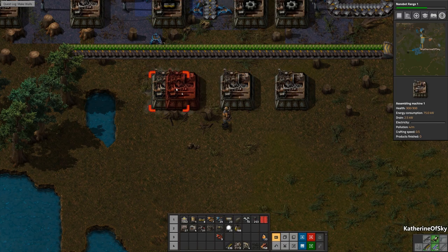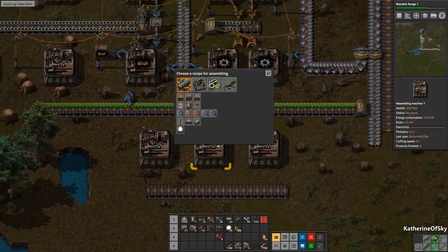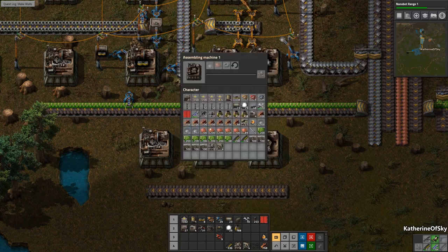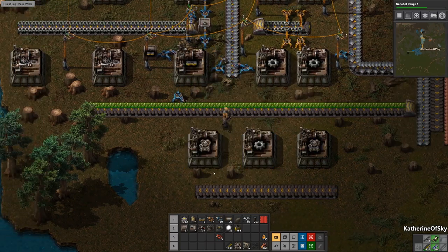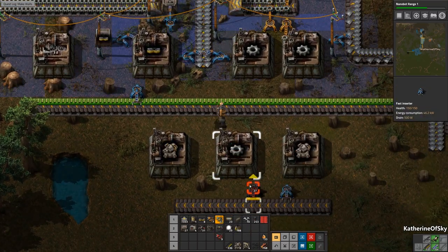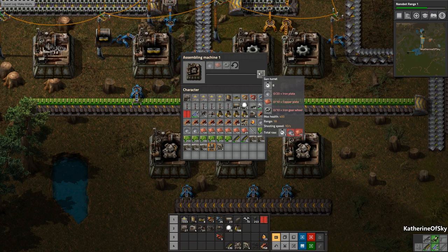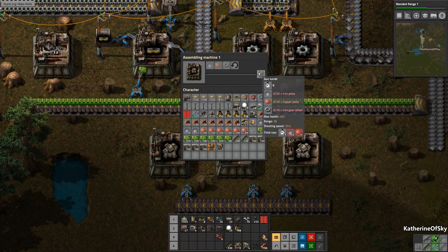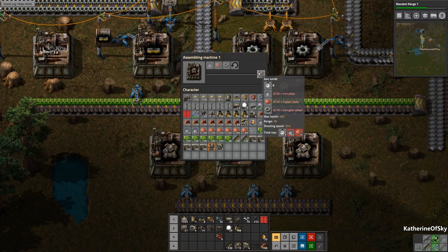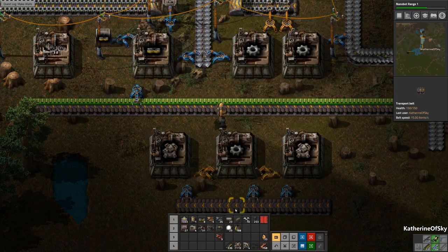We can have gears in the middle and then the plates on either side. So this is going to make turrets — lots of turrets for us. How many gears do they need? They need 10 gears. In 8 seconds the machine can make 16 gears, so that's not quite enough for 2 — but it'll be fine.